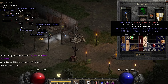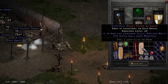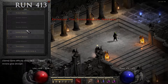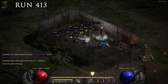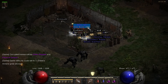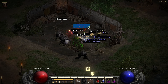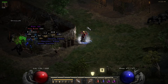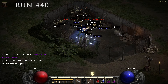Continuing the video, at run 327 I found a grand charm with 1 to Bow and Crossbow Skills and 33% extra gold from monsters. Then it took 413 runs to get my first high rune — and here it is: a Vex rune from the third super chest in my route. That was so nice to see after 400 runs.